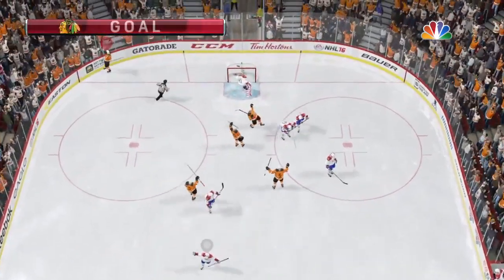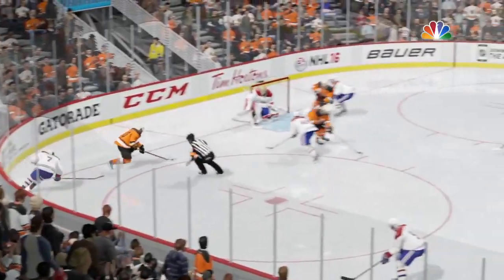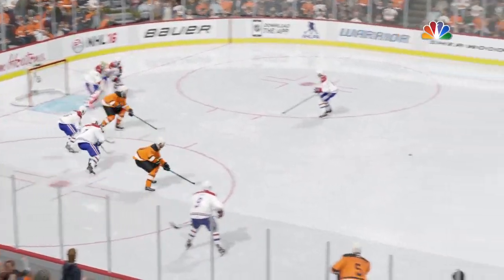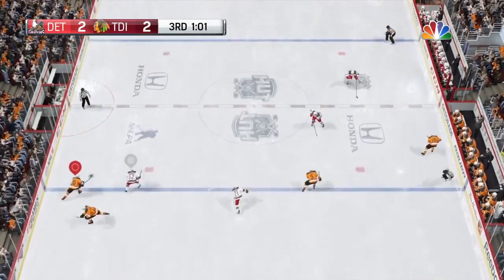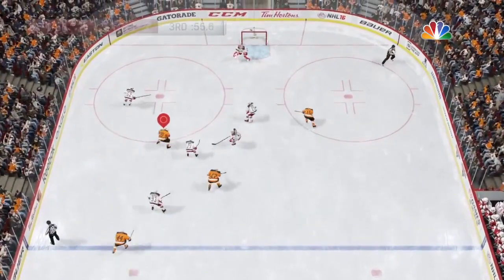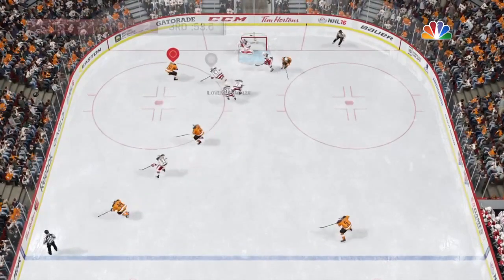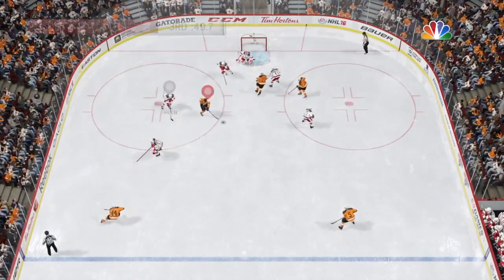Gets a nice little deflection there from Darren Helm. It seems like the AI can spot the openings pretty well — they just walk in and can hit it, and once you hit it right it goes in a lot of the time. In terms of defenseman handedness, I would use their off-hand on the power play and the correct handedness on even strength, but that's just my personal strategy.